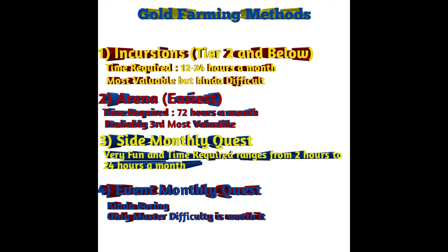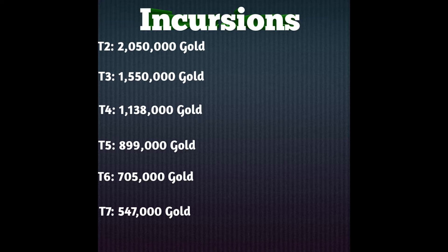So now I'm going to show you guys some things on screen. First we're moving on to incursions. Incursions is again the most valuable resource to get gold — if you are in tier 2 you can get like 2.05 million gold monthly, which is just a lot.